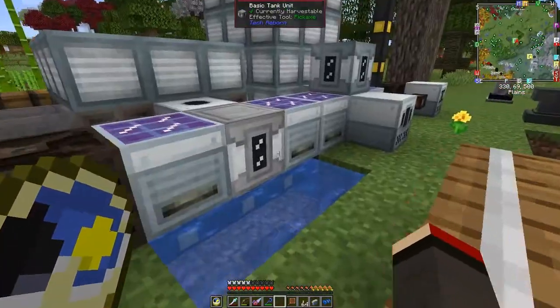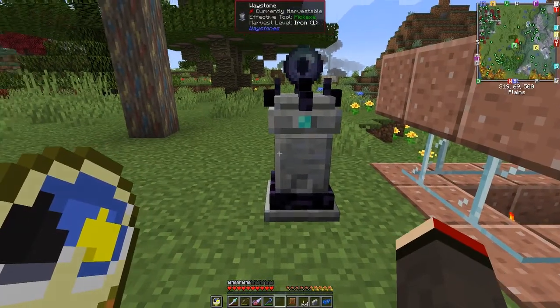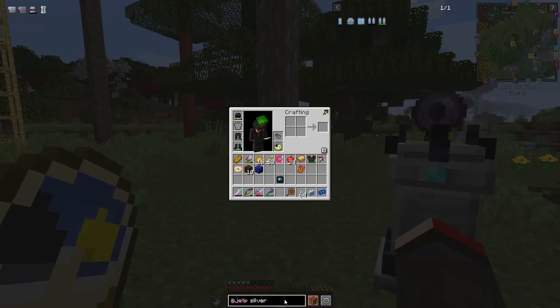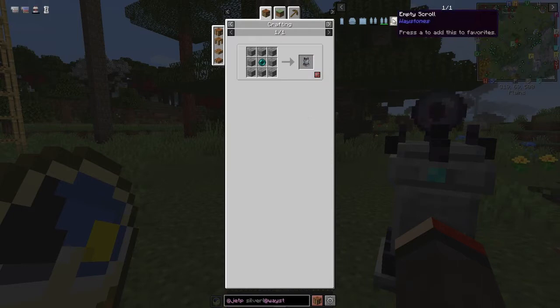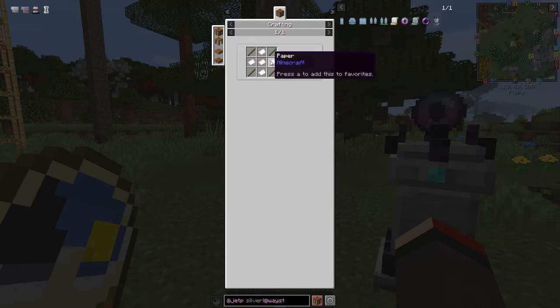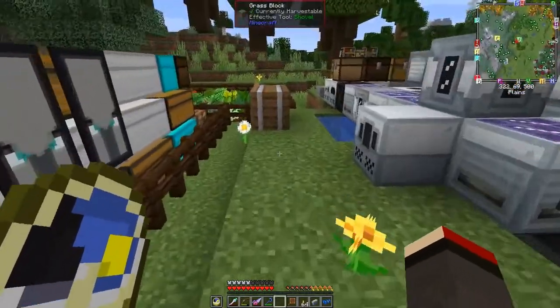Over here I didn't show you this — this is a waystone. The recipe for waystones is actually really easy: it's just eight stone bricks — eight stone around one ender eye — gives you a waystone. This one here is an empty scroll: it's a full piece of paper and four sticks.